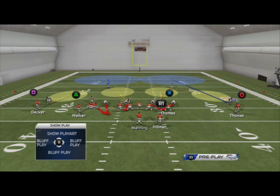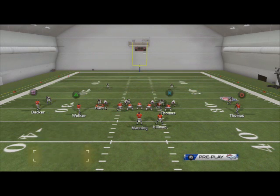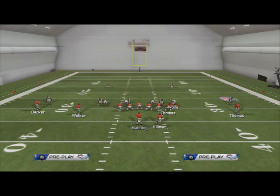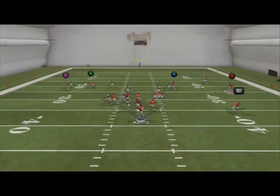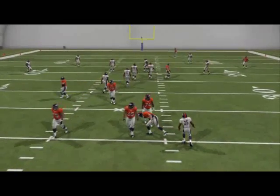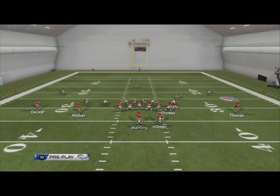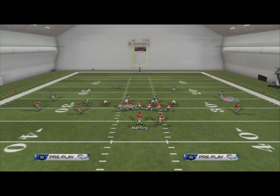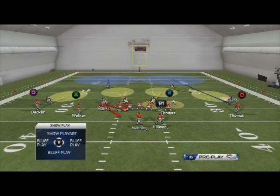Or Aaron Rodgers or Kaepernick — this is a good technique to force them to at least roll to the outside. It's also going to do a good job of taking away the first read. For example, if they have a zig to the tight end and a drag on the right side of the field, this double spy combination is going to do a good job of taking that away.